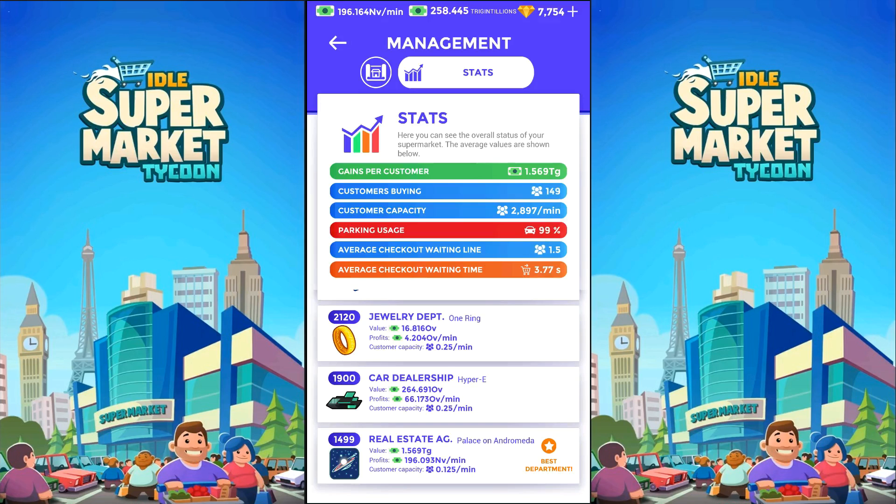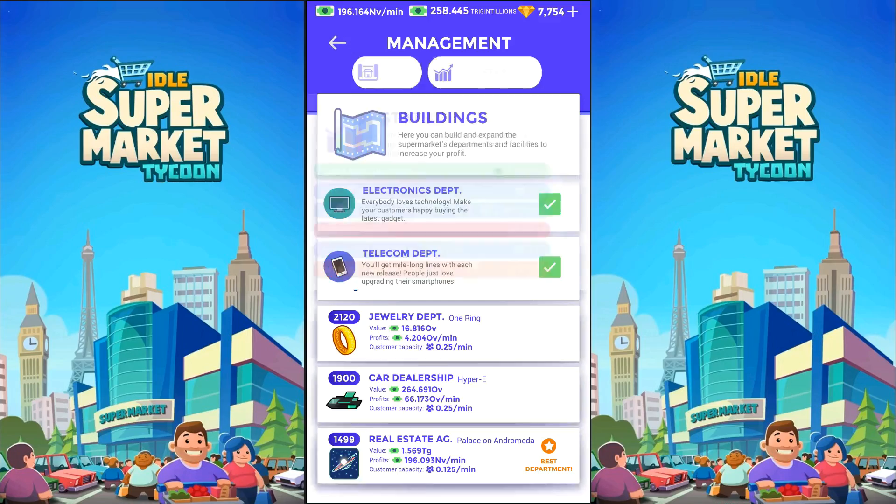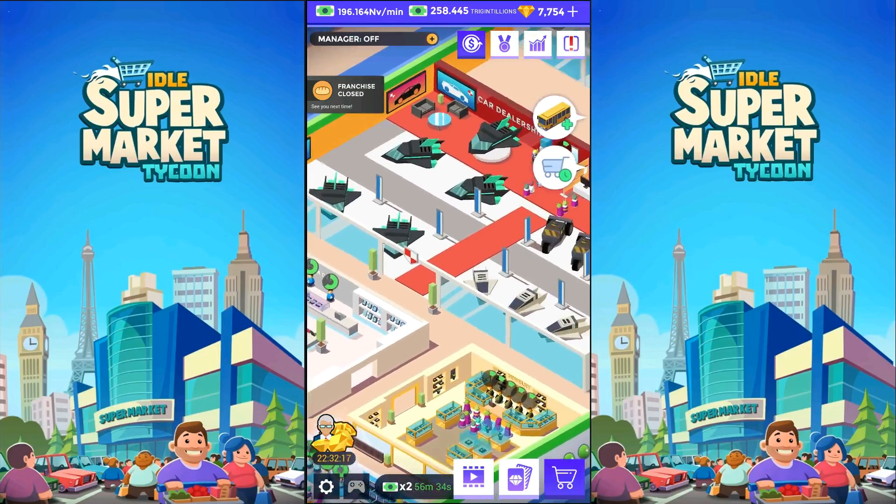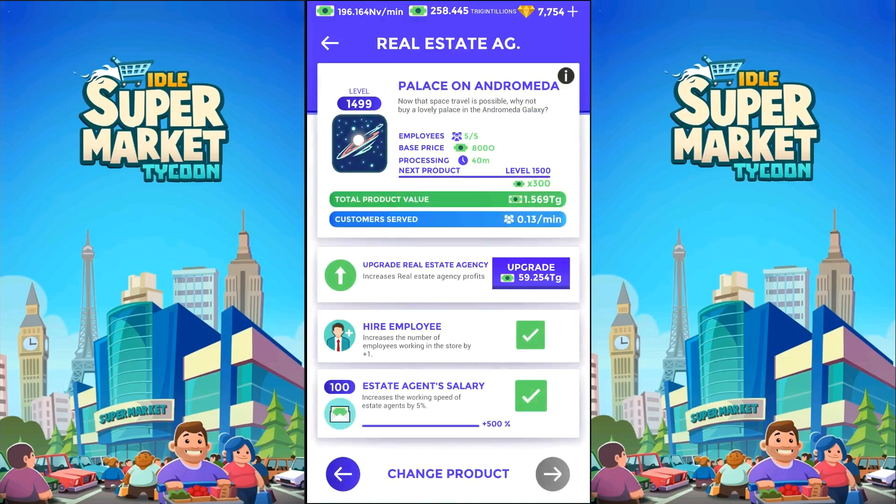Currently, if you look at how much it's making and then look at the top on the left, you'll see they're pretty much the same thing — in other words, the real estate agent is making the most money. I'm one away from an upgrade. Let's see how much more money this is going to make us. We're going from 196 — I believe that's non-Vigillion — to 58.8 Trigillion. Obviously that's going to increase the flow of money a lot.